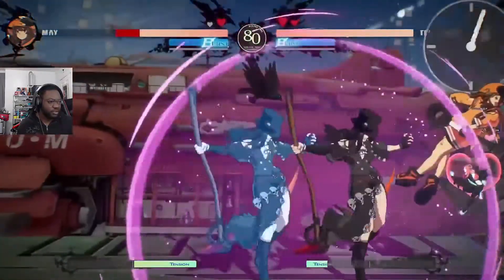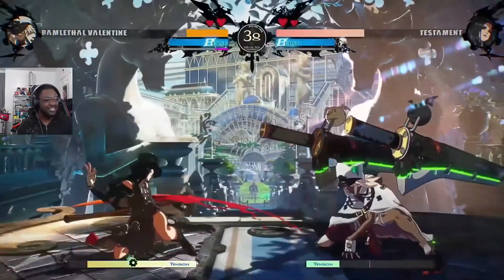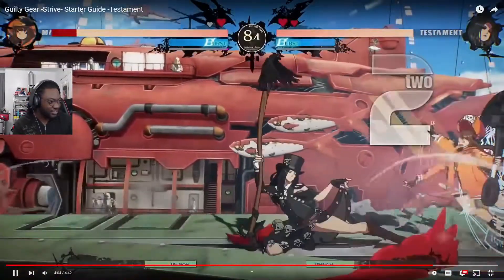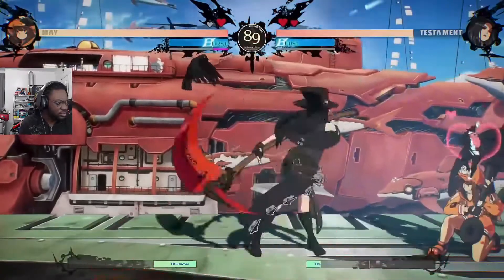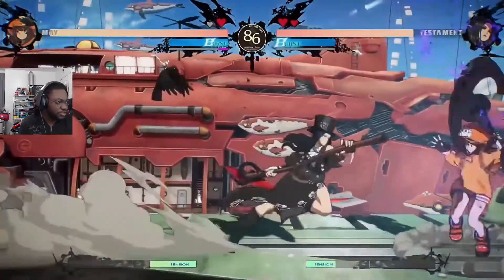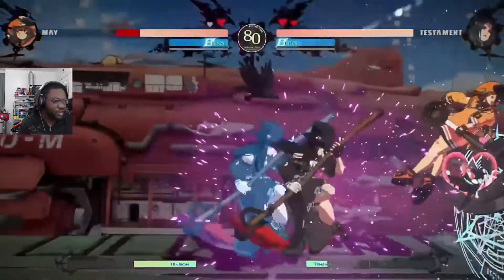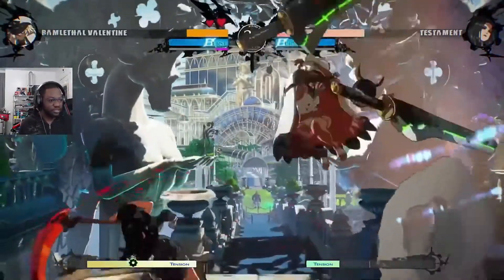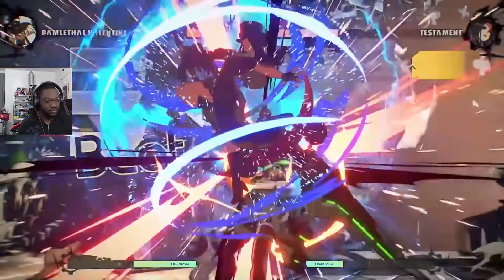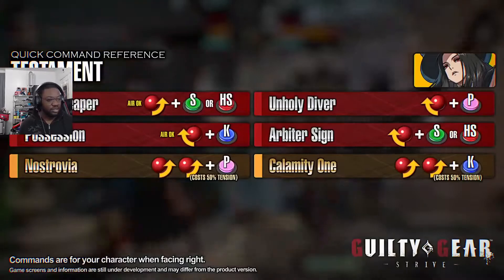That looks like a meaty setup if you do the blood projectile correctly — that looked really hard to block, like impossible to block. The heavy slash version of Grave Reaper covers a large area upward. Take the chance to go on the offensive with the succubus summoned by Grave Reaper — just guess correctly. Testament has built-in 50/50s with Unholy Diver. While the opponent is in stain state, you can gain the advantage just by connecting the far edge of your normals to keep them under pressure.